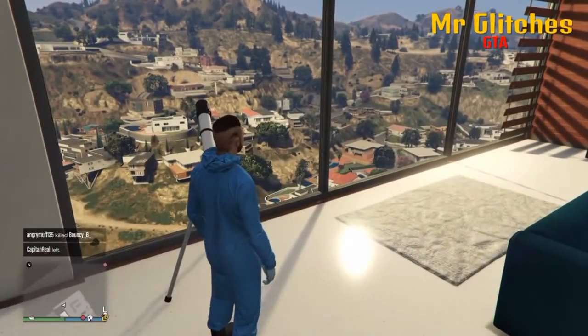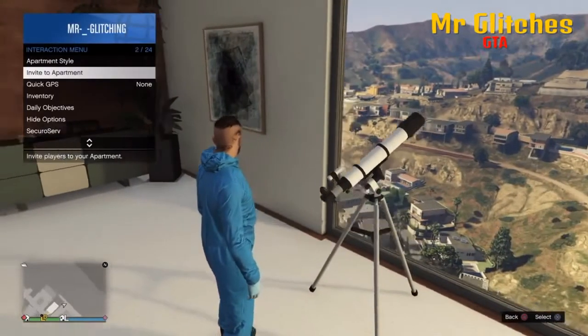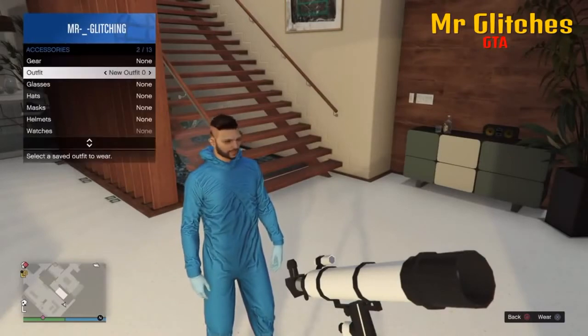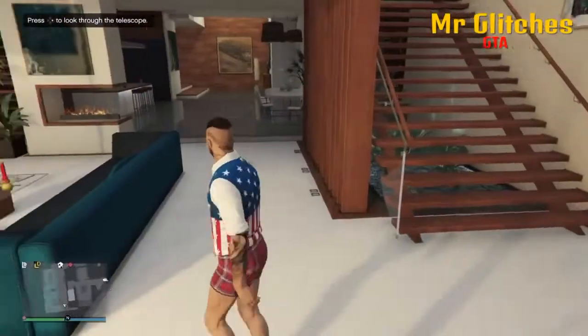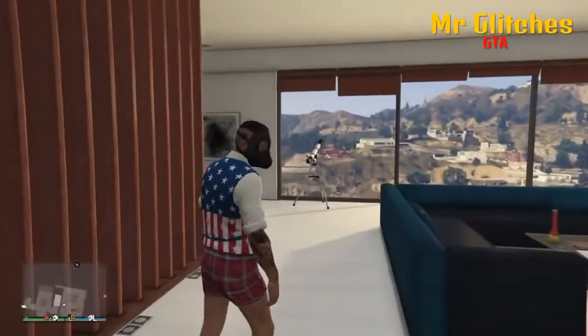Where you run past and you tap right on your d-pad to take off your mask. Once the mask has come off the chemical suit, you want to go into your interactive menu, go into your accessories, and then you want to equip the outfit that you saved before. After this, just walk away. As you can see, the mask is now glitched onto my face.